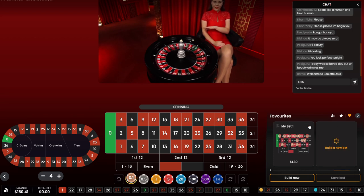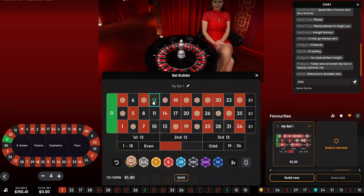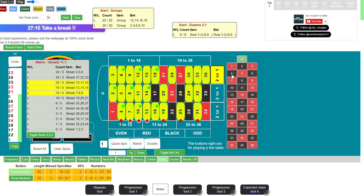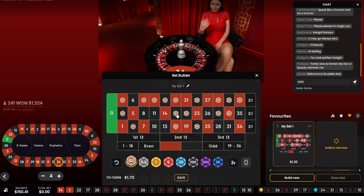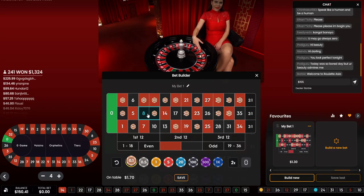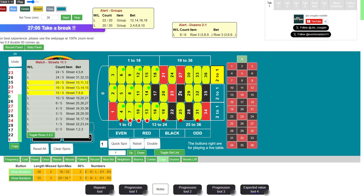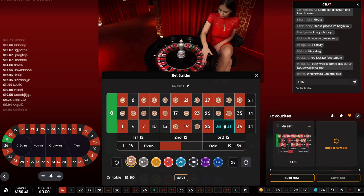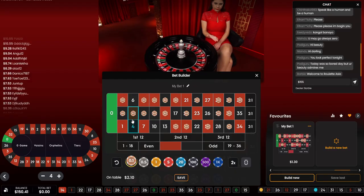So we got 21, 27, 35, 26, 23 — and 23 and 17. So 14, 17, 14 — 14 is covered. 17, 23, 26, 35, 34, 28, 22, 34, 28, 22, and number one.